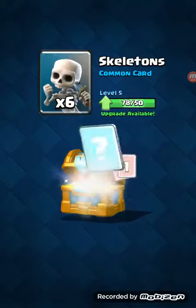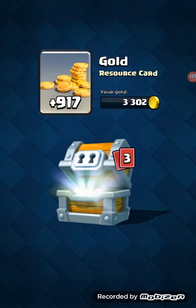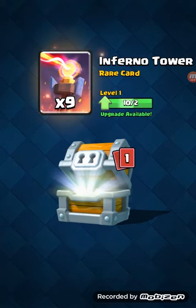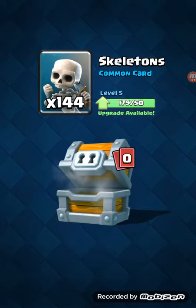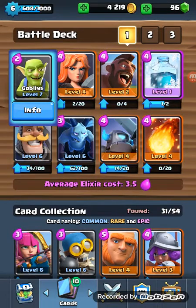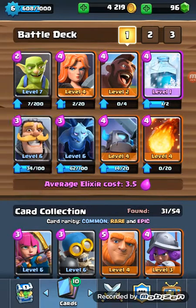All right, crown chest — nothing too special. Now the giant chest: we got 900 gold, that's really good! Seven bomb towers, nine inferno towers. Let's see how many comments we get — like 100 with a comment. I was hoping for minions, knight, or goblins. The deck I'll be using is a hog deck.